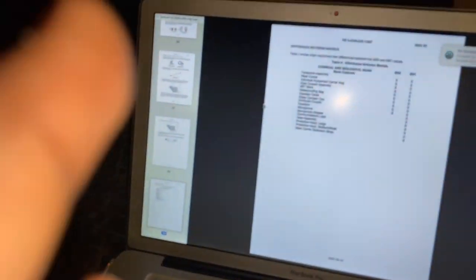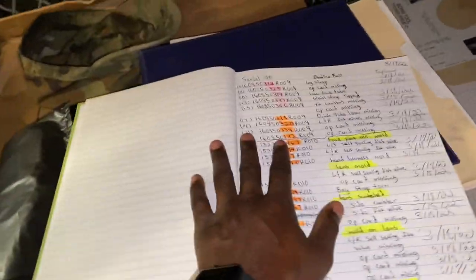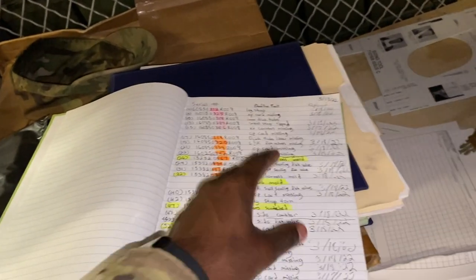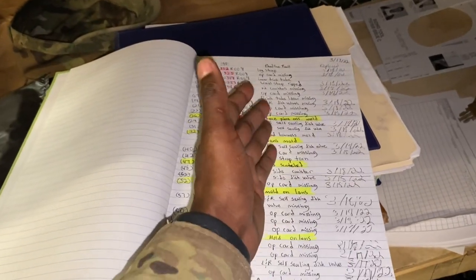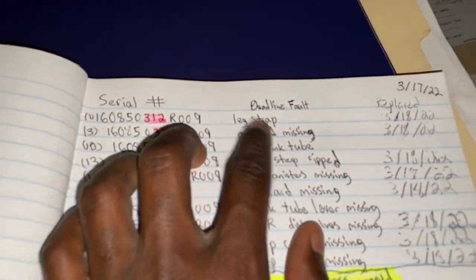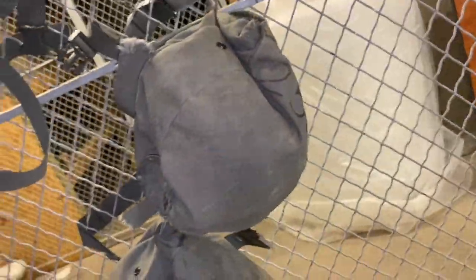Besides 5988s, the next thing I do is my green book — my record book. This is what I use to write down all the faults that my masks have. Deadline faults mean faults that don't allow me to give the mask out to anyone because it won't work properly or won't be beneficial for training. For example, a deadline fault like a torn leg strap means you can't properly secure the bag to your body.